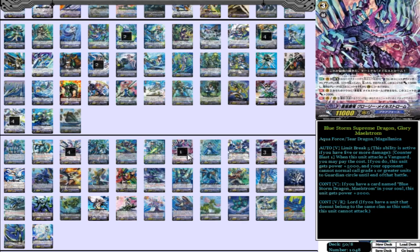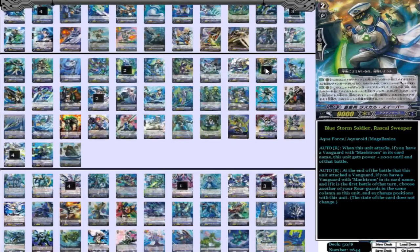Moving on to our grade 2s, we have 4 Bluestorm Soldier Rascal Sweeper. What he does is: when this unit attacks, if you have a vanguard with Maelstrom in its card name, it gets power plus 2,000 until end of battle — so he's an 11k beater with Maelstrom as your vanguard. Also, at the end of the battle, if this is the first battle of that turn, choose another of your rear guards in the same column and exchange positions with that unit. He's basically a better Basil for Maelstrom, which makes him so good and consistent. You don't need Diamantes because of him.